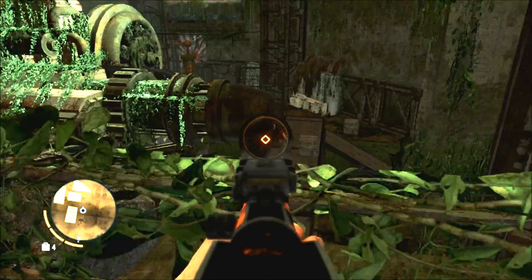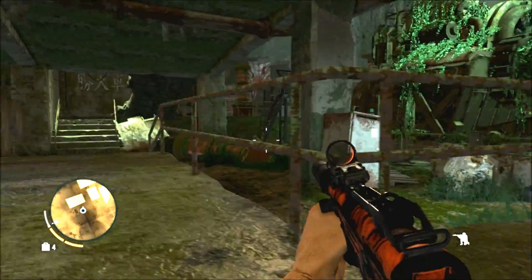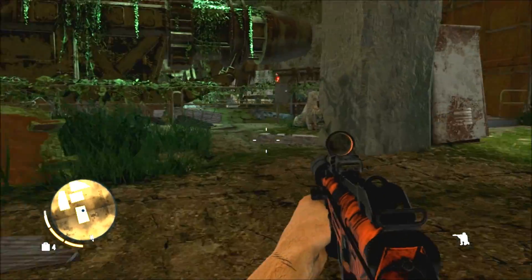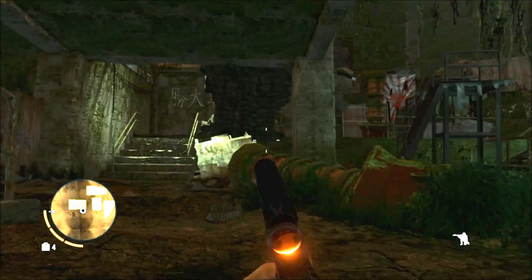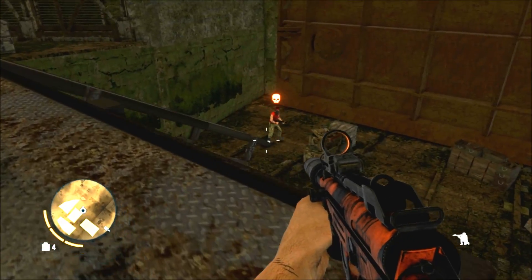There's about eight guards in here in this first section. You drop down there — that's the only way down. And then, first of all, you want to pick this guy off. He'll take a walk down the stairs. And there are two guys down here, so be careful.